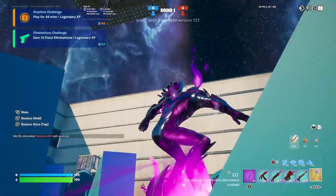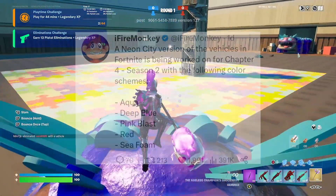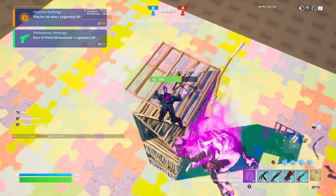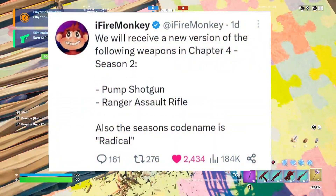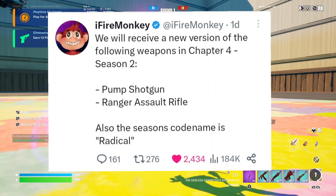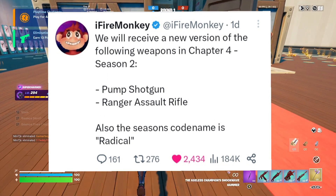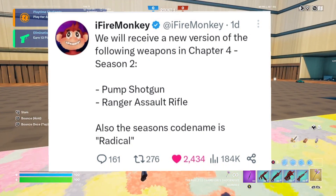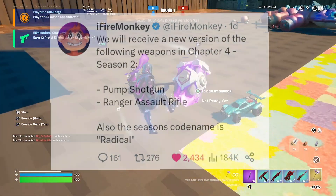Neon City will feature the following color scheme: aqua, deep blue, pink, blast red, and sea foam — very futuristic. Next season we'll also get a new version of the pump shotgun for anyone who misses the OG pump. We're also getting a new version of the Ranger Assault Rifle. The season's codename is 'Radical.'